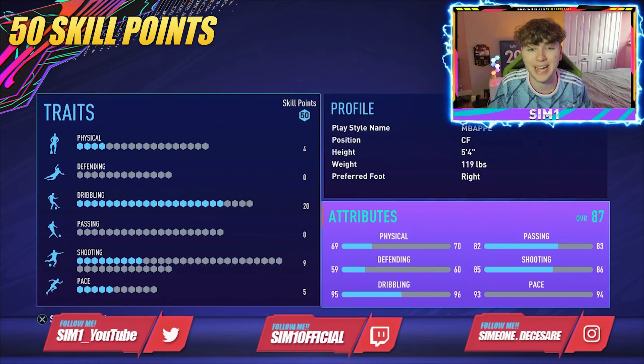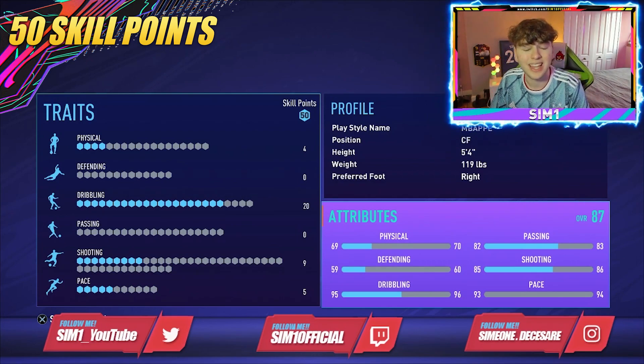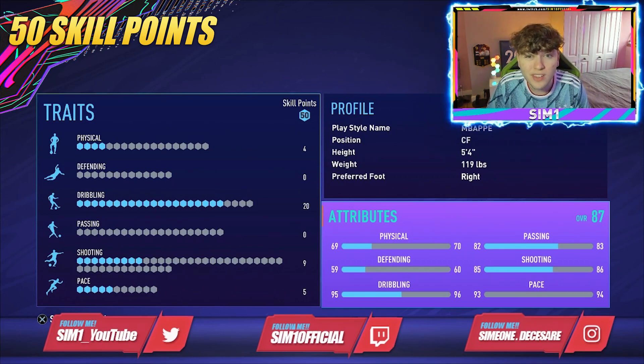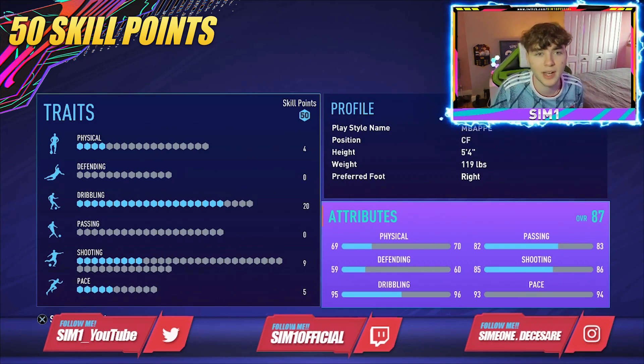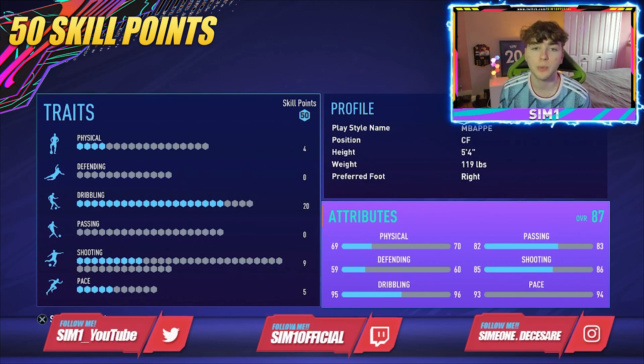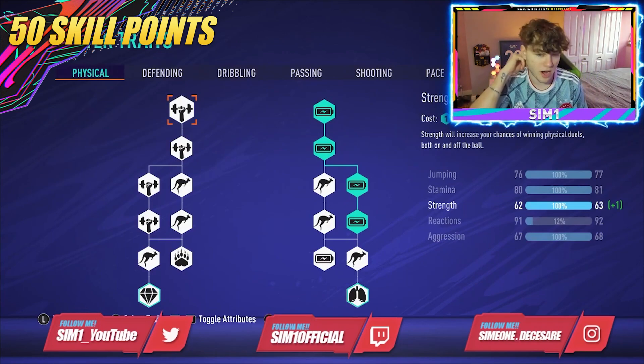Here's the overview: 93 pace, 95 dribbling, 85 shooting, 82 passing, and 69 physical — that is crazy for only 50 skill points. Obviously yours won't be exactly that, but it won't be far off. Remember the build is center forward, five foot four, 119 pounds — this is the meta for FIFA 21 Pro Clubs.